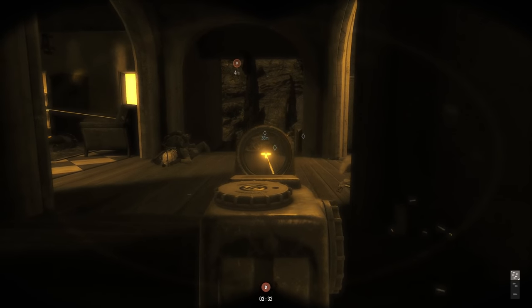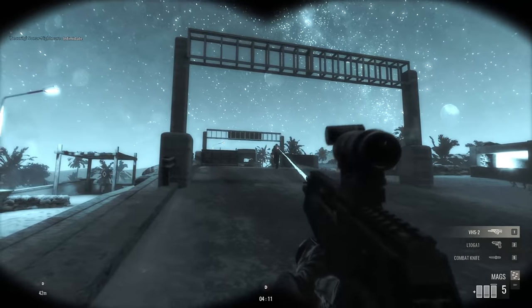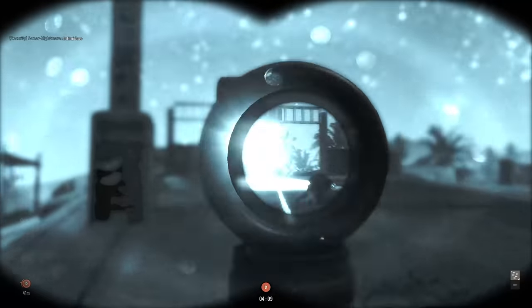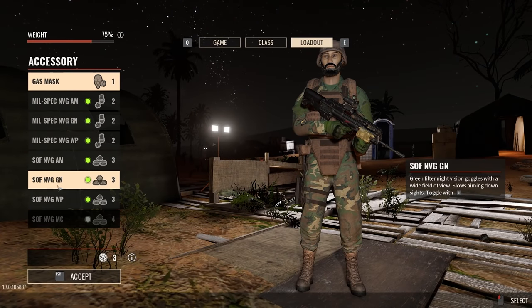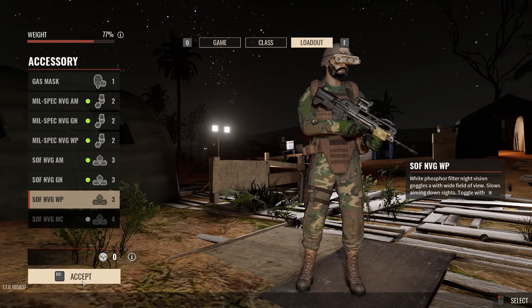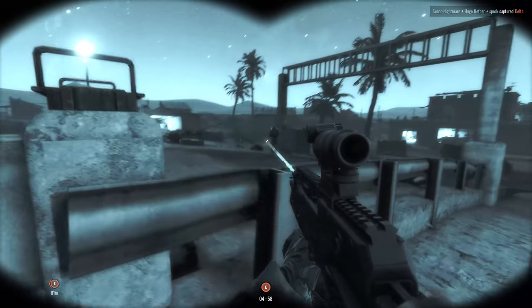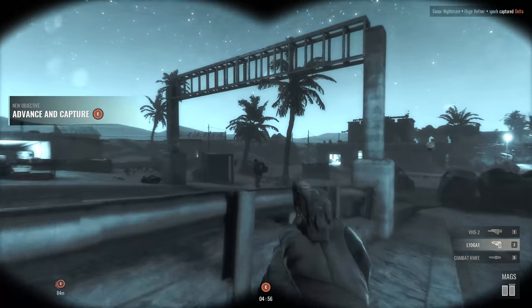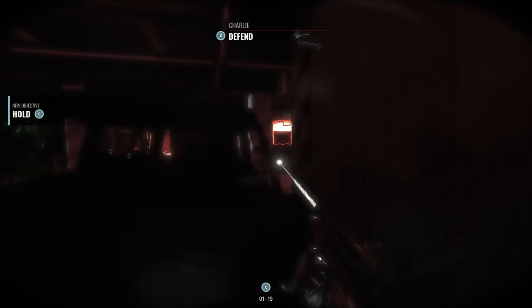That's really where Nightfall shines as an update. Even though you're just fighting AI, the limited visibility of the night maps adds so much more immersion and tension. You have a variety of night vision gear at your disposal. There are three different kinds of night vision goggles: monocle, dual scope, and quad scopes. Each type of scope has a few variants — mostly different color filters that respond to specific light sources differently.